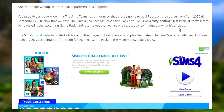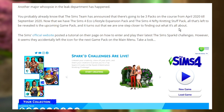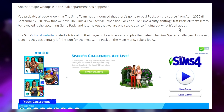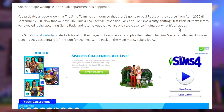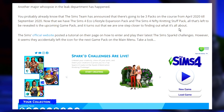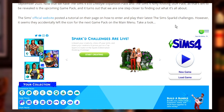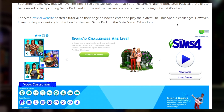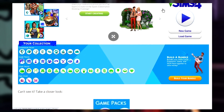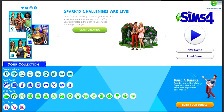The article reads: 'Another major whoopsie in the leak department has happened.' You probably already know that the Sims team announced three packs on course from April 2020 through September 2020. Now that we have Sims 4 Eco Lifestyle and Sims 4 Nifty Knitting, all that's left is the upcoming game pack. It turns out we are one step closer — the Sims official website posted a tutorial on their page on how to enter and play their latest Sim Spark challenges, and they accidentally left the icon for the next game pack on the main menu.